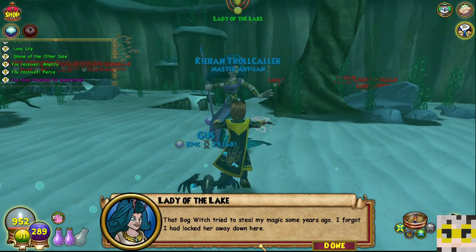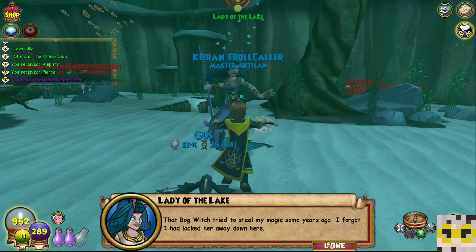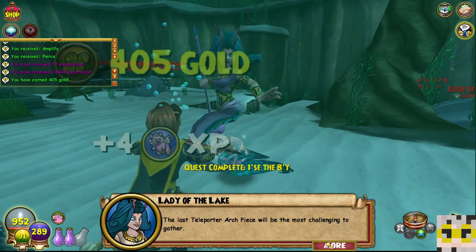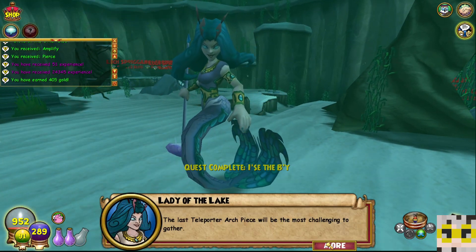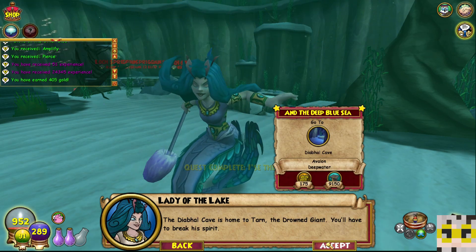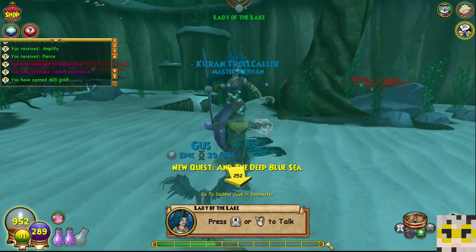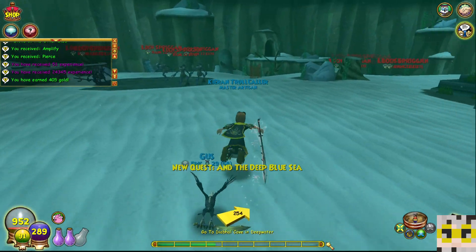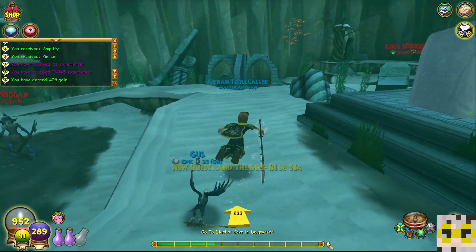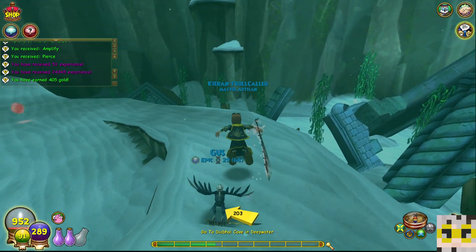'That Bog Witch tried to steal my magic some years ago. I forgot I had locked her away down here.' You forgot — okay. 'The last teleporter arch piece will be the most challenging to gather. The Diarval Cave is home to Tarn, the Drowned Giant. You'll have to break his spirit.' He sounds like a pleasant guy — Tarn the Drowned Giant. You gotta give him credit, they really name the villains quite well down here in Avalon.